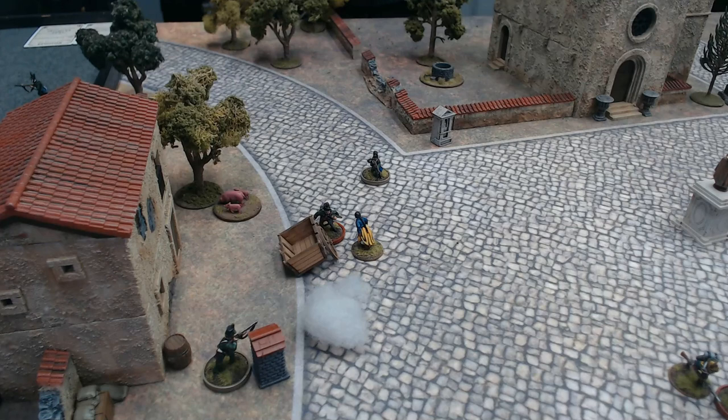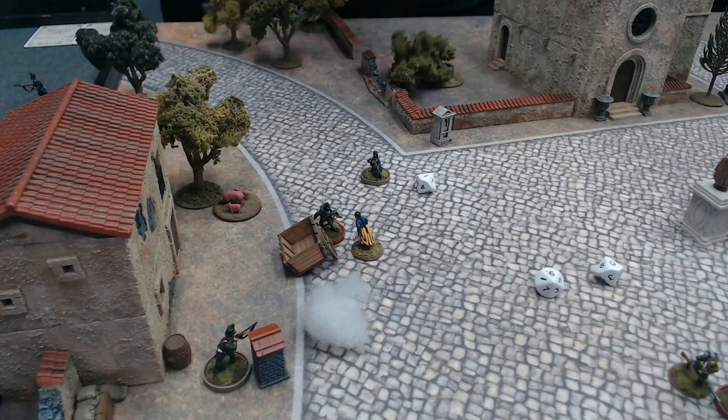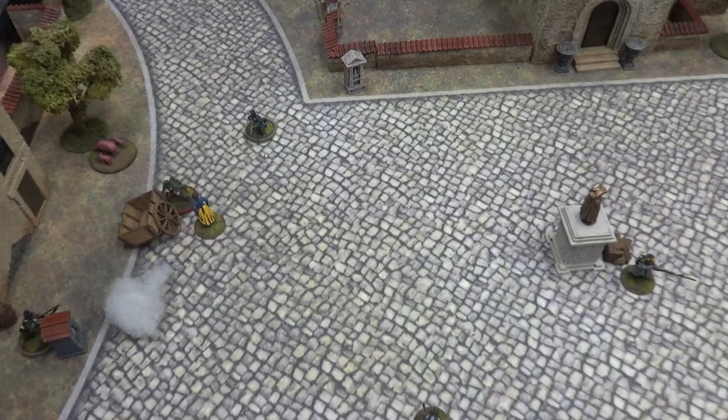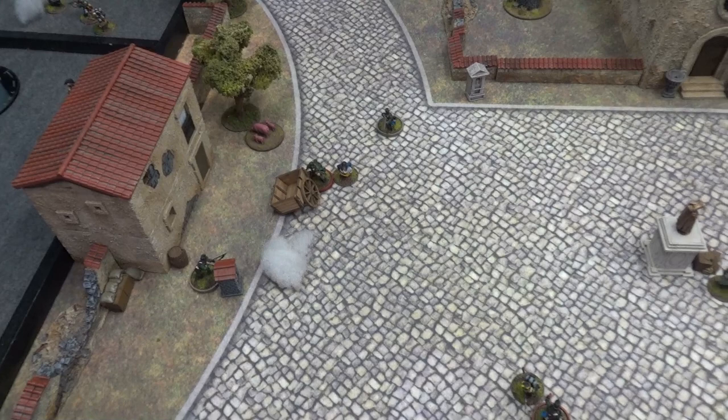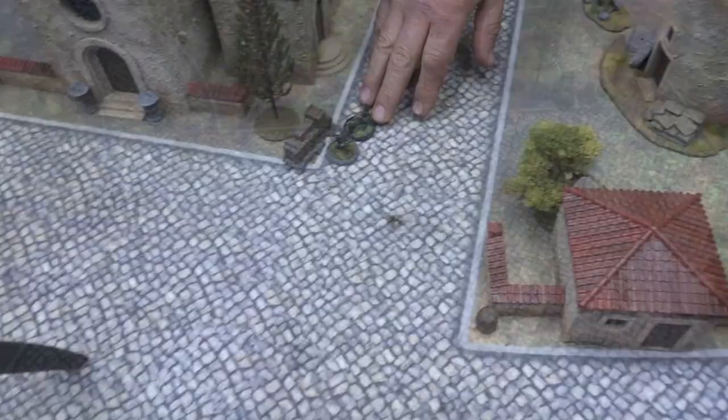The plot point requires might or finesse 2 successes. Sharp's might and finesse are both 3D10, so Andre finnesses her again. Got it! Sharp has convinced the Lady from Madrid to come with him. She is now with Richard Sharp for the rest of the game, and he can only move 6 inches from now on.